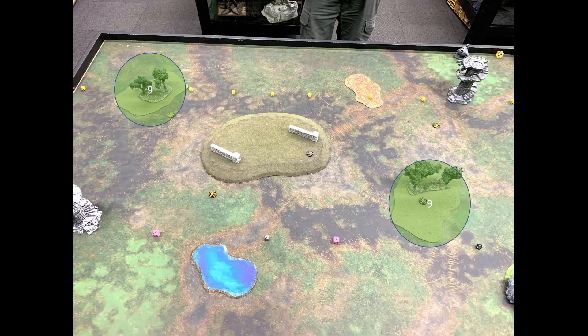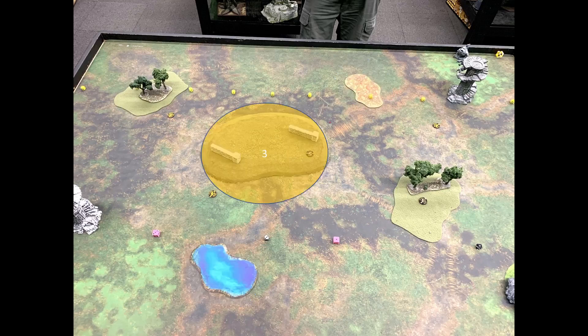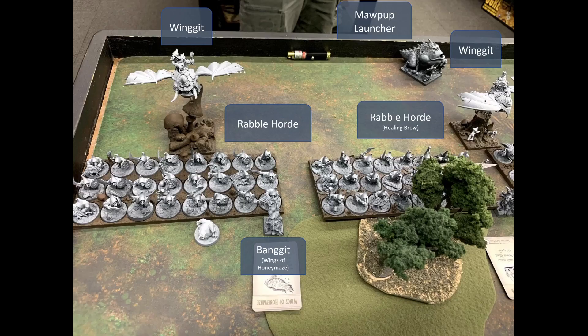Moving on to the table: we have two Height 9 forests, two Height-flat pieces of difficult terrain, two Height 3 hills (one large and central, one off to the side), two Height 2 obstacles on the large hill making them Height 5 total, and two Height 7 pieces of impassable terrain. I like the idea of the obstacles on the hill — my opponent set that up.